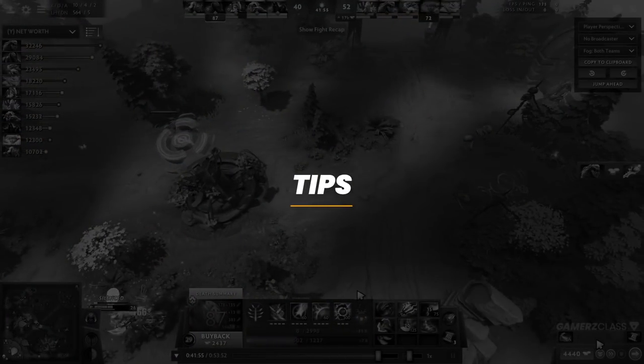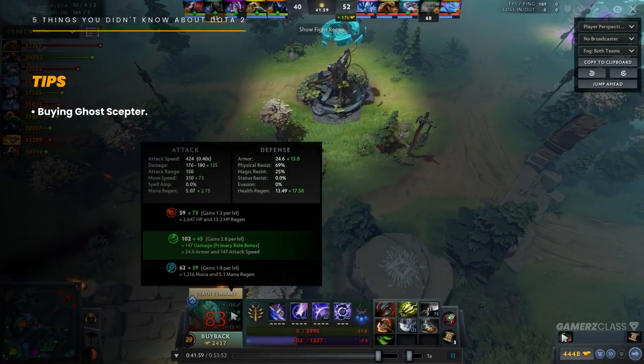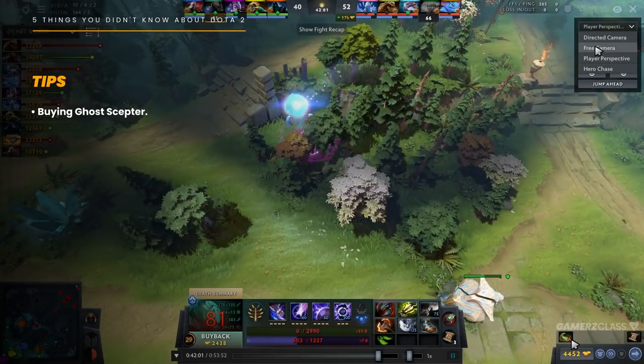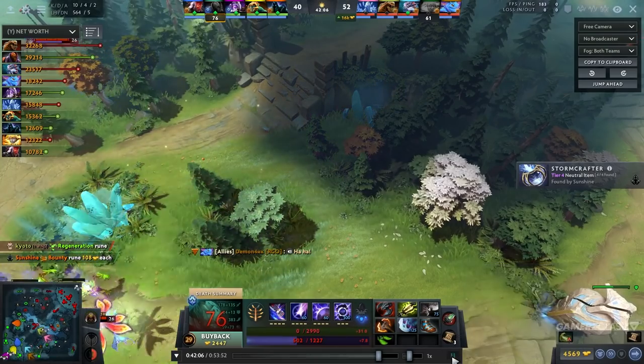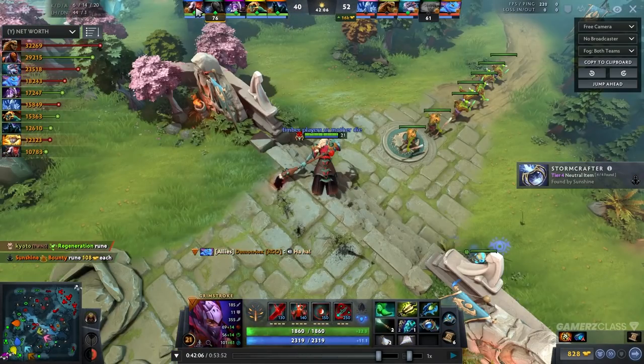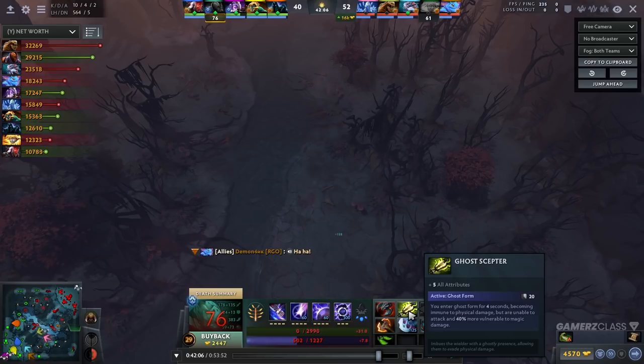First one is buying Ghost Scepter, exactly like I did in this game on cores such as Anti-Mage — heroes that really don't want to get right-clicked — instead of just buying it on position 5 supports. For example, this Grimstroke has a Ghost Scepter, because Anti-Mage is one of the heroes that it actually works on.